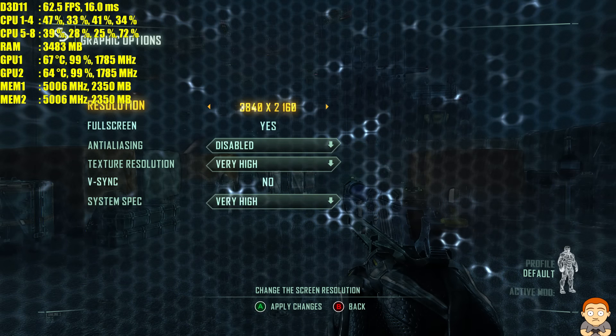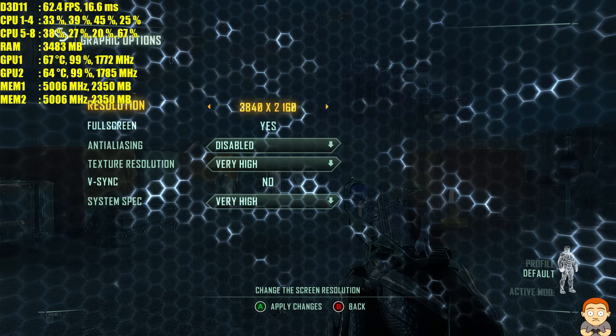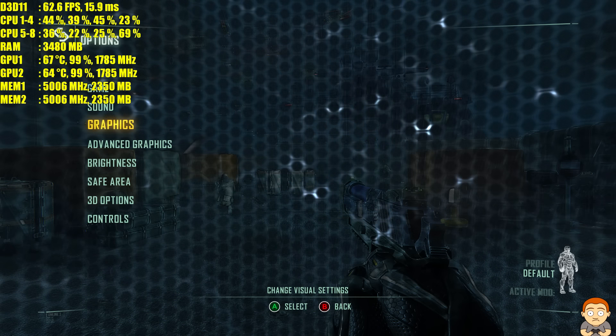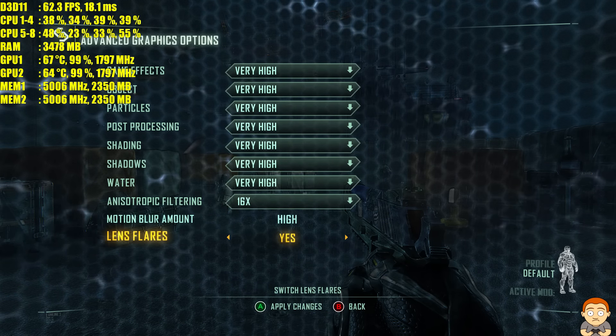Hey YouTubers, welcome to this performance test on Crysis 3 at 4K using two GTX 1080s in SLI on a Skylake 6700K. We're doing this at 4K with everything maxed out apart from anti-aliasing. Let's go.